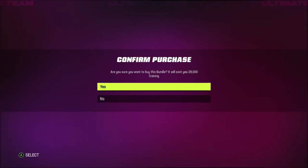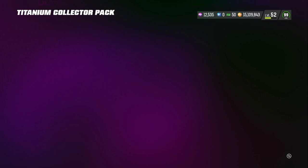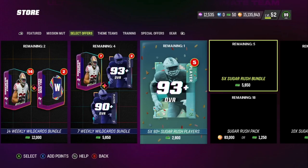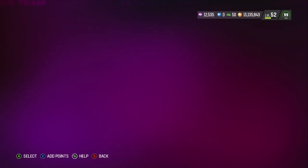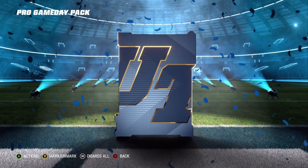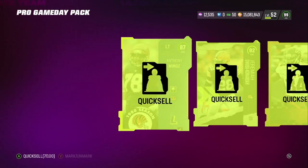I think the worst part of this pack is getting these 80 overall quick sells and these little strategy items — those are probably the worst. Let me open up one pack here to see what I get. Oh, so we got Pro Game Days too — Pro Game Days are back as well, so that's awesome. I want to open up one more of those packs real quick. I actually like these game day packs because you can get really, really good training out of these.